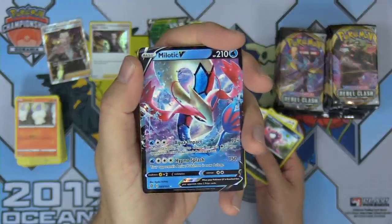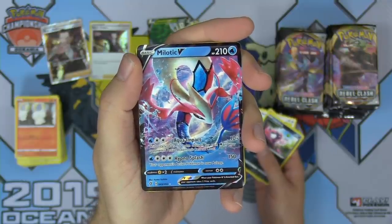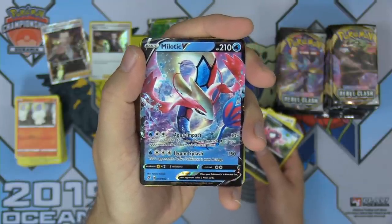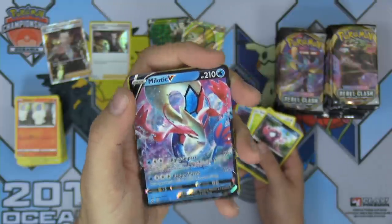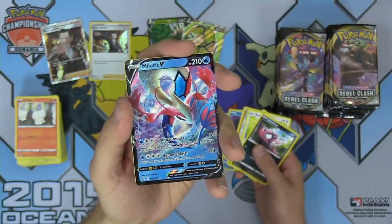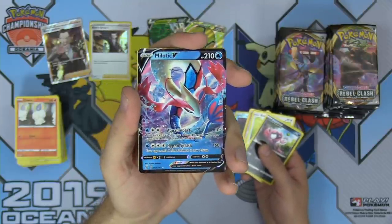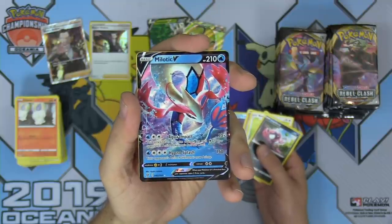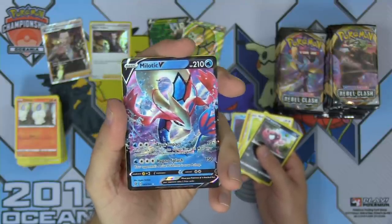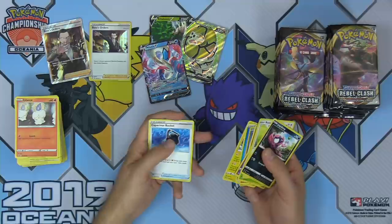Melodic V — 210 HP, Water type. Aqua Impact for a Water and two Colorless does 50 more damage for each Colorless in your opponent's active Pokemon's retreat cost. With the new Galar Mine Stadium you can increase retreat cost, plus Absol from Team Up increases it even more for huge damage with Aqua Impact. Hypno Splash for four energy does 150 damage and your opponent's active Pokemon is now asleep. But Aqua Impact is definitely the attack people are stoked about on Melodic V.